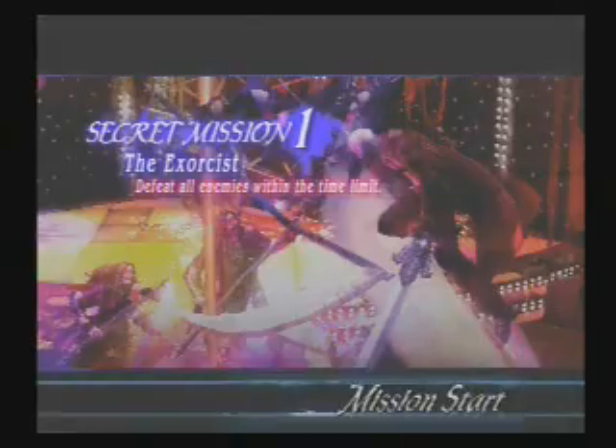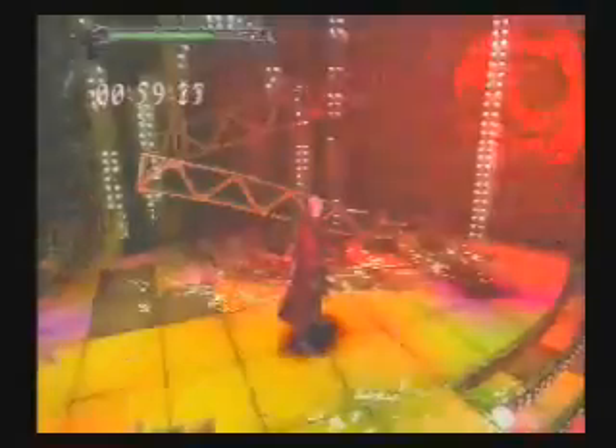That's two. In here we have a secret mission — I'm going to try to get through all of these. Some of them are really hard. In this one you just have to kill everything before the time runs out, it's really easy. But as you move on, the extra missions start getting harder and harder. The good thing about these extra missions is they all give you a blue orb fragment. For those of you who've played the previous games — Dante doesn't have his Devil Trigger yet; he hasn't awakened his demons.